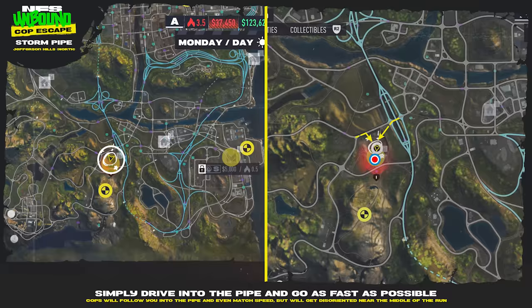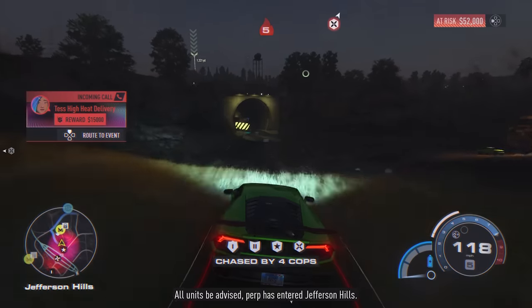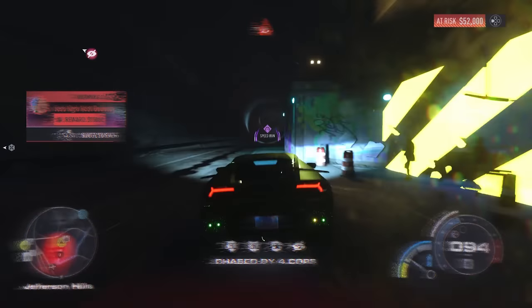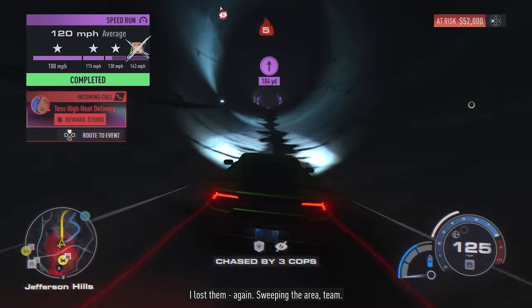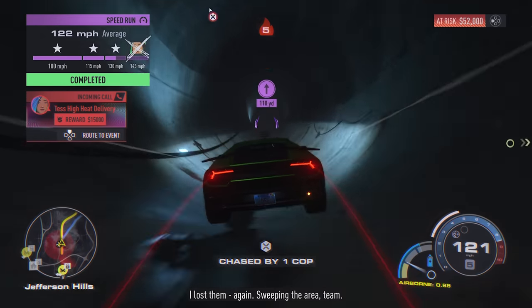Next is the storm pipe in Jefferson Hills. Simply drive into the pipe and go as fast as possible. Cops will follow you into the pipe and even match your speed, but they'll get super disoriented near the middle of the run. Just keep going and you should definitely lose them.